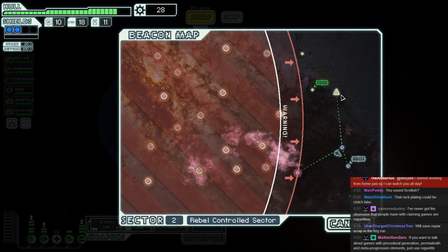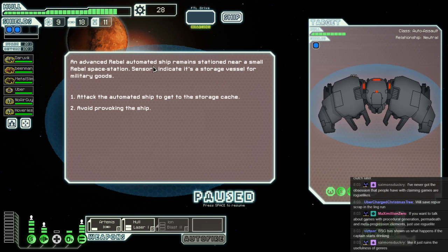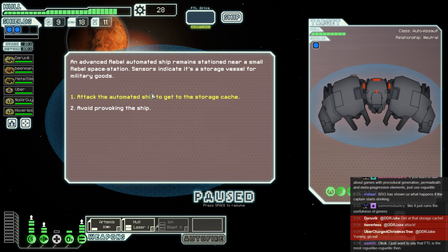The crew is shouting at him to sell, but captain's word is law — we keep it. We're in for one rough ride. At least the ion weapon's good for events here. Let's keep on jumping. Daravik says 'I started working from home just so I could watch you all day' — that's only slightly creepy. We've got an empty jump here, which is a pain, but this is not empty — it is a rebel automated ship.